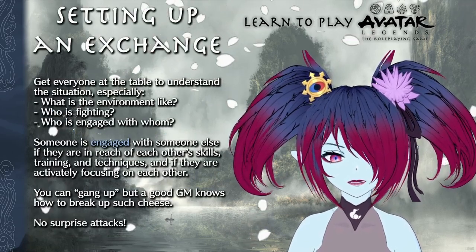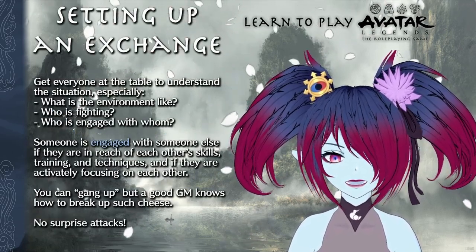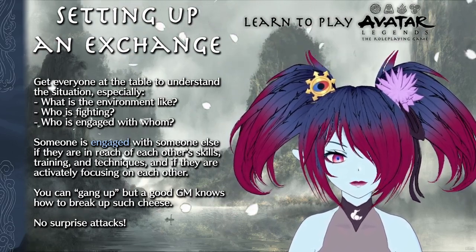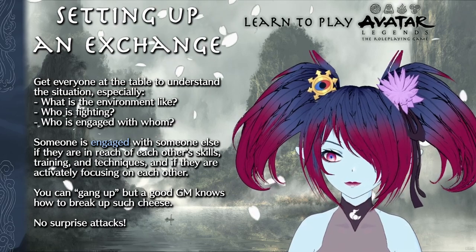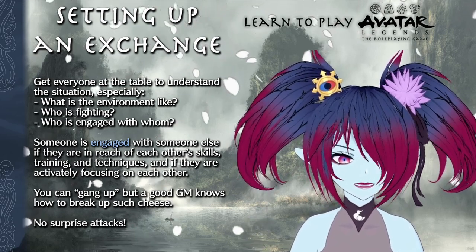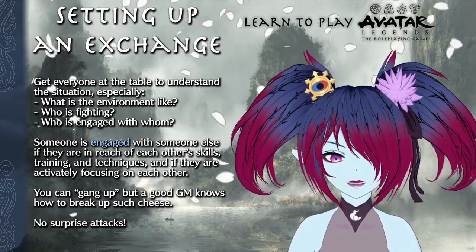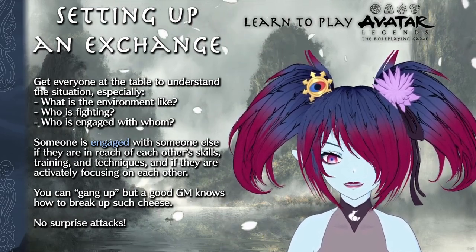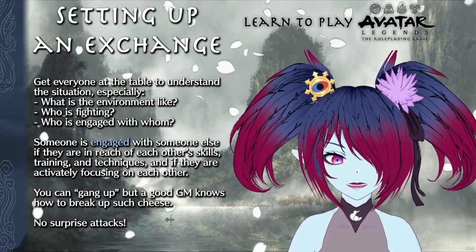So you've gotten this far and you're about to enter into an exchange. At this point, the game master and everyone else at the table should clarify the important details of the situation — things like what is the environment like, who is fighting, and who is engaged with whom. One of the absolute worst things that can happen is a waterbender not knowing about an obvious source of water until halfway through the fight.